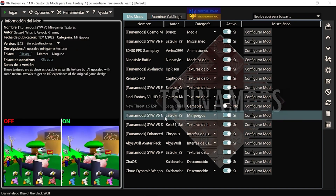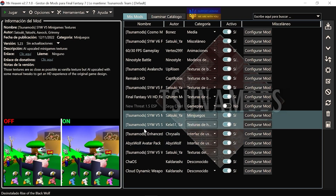Tenemos este mod que cambia las texturas de los minijuegos y las mejora, si hay una mejora, no se ve tan feo. Tenemos también el de Satsuki, en vez del de Grim, para cambiar las texturas de la magia. Se nota, no es tan feo, es como más natural.